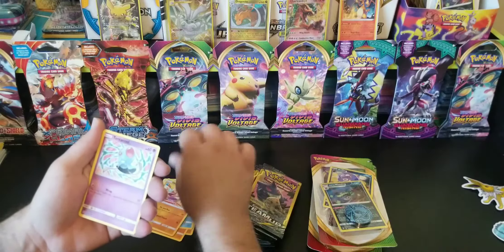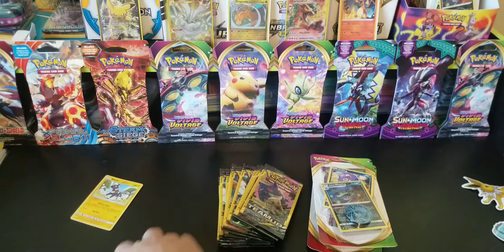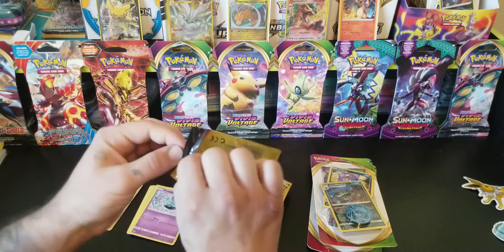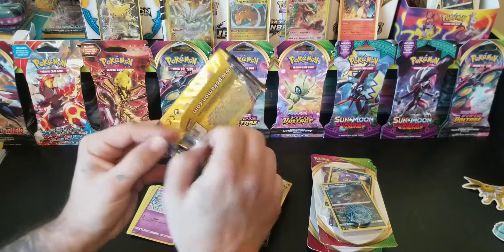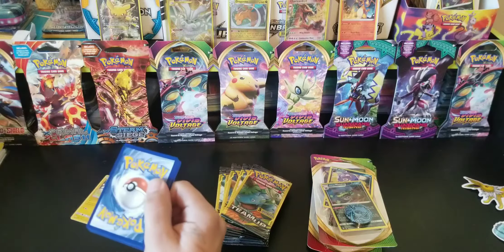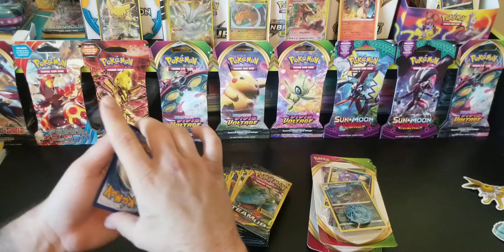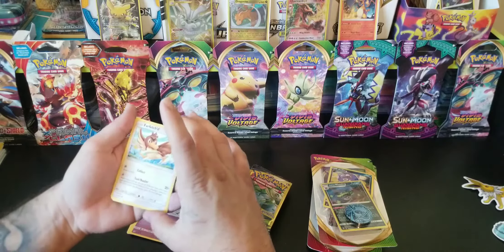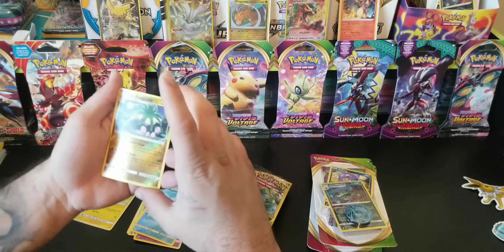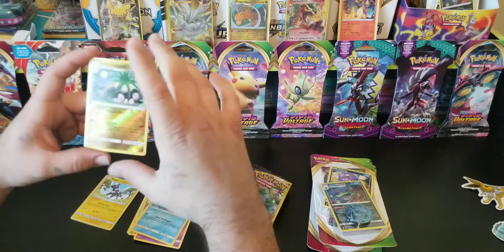One to the front — got a Farfetch'd, Magikarp, and a Reverse Holo Alolan Exeggutor Rare. Pretty neat. Next pack — Omanyte, Bronzor, and Pochyena.